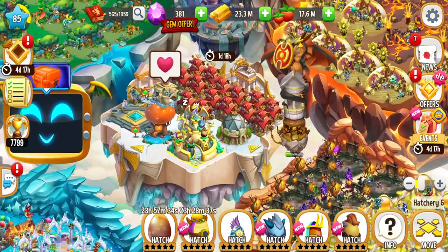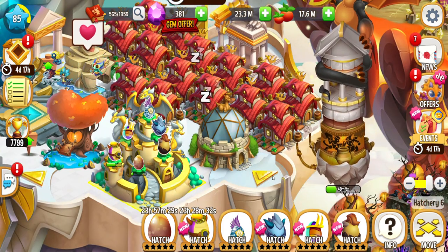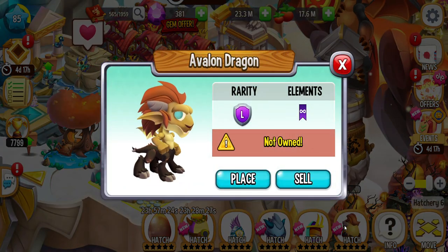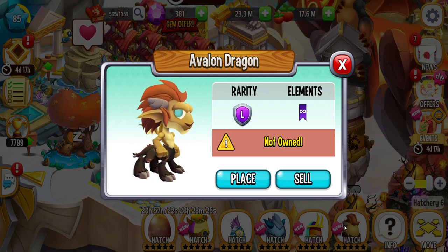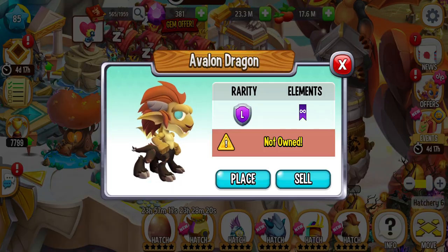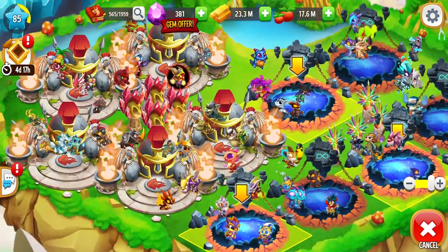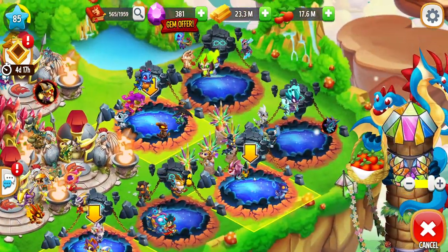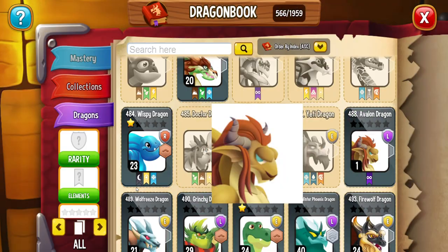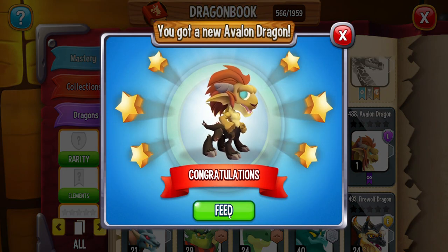Hello guys, today we are going to hatch another dragon. Let's see what we have. We are going to hatch this Avalon dragon — it's a legendary dragon. I'm going to add this to my collection. Where do I place this? On the legendary habitat. That's great. Let's place this dragon on my legendary habitat. Here we go.